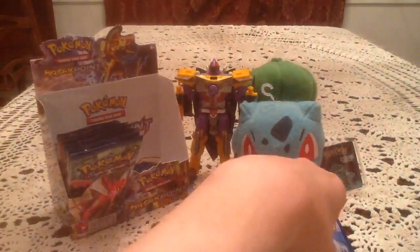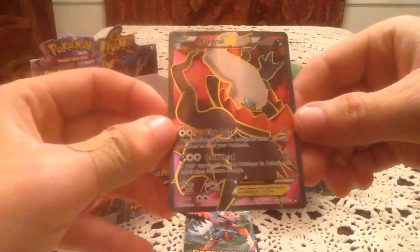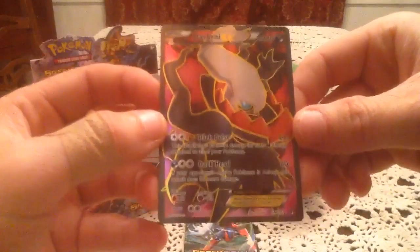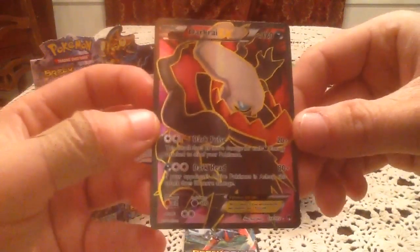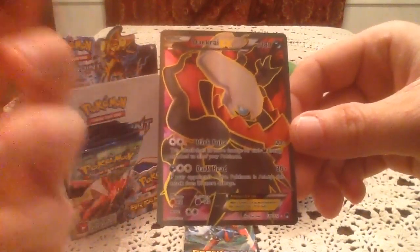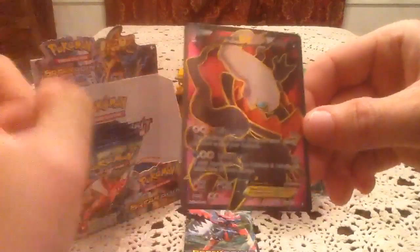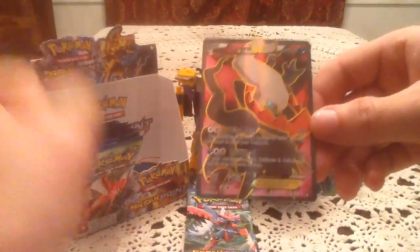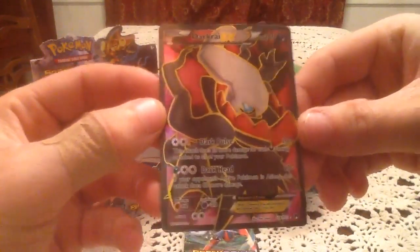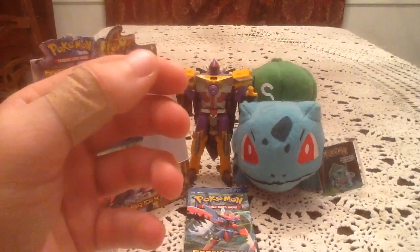Five for five. The rare card — this half of the box is not disappointing at all. We pulled a Darkrai EX full art card. It is a little sad in that this one is a duplicate, so we got our first duplicate ultra rare of the box. But it is not a disappointing one at all. Right now anything else is just pure joy. That is an awesome pull.